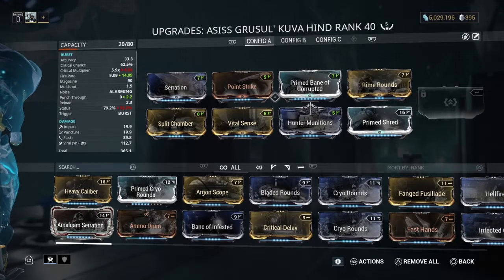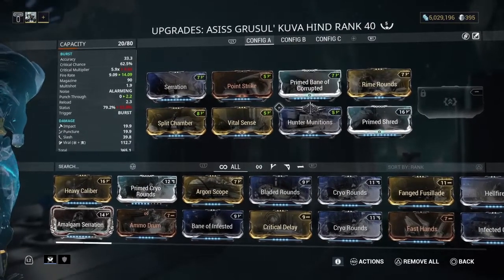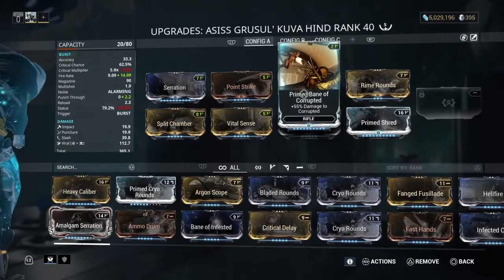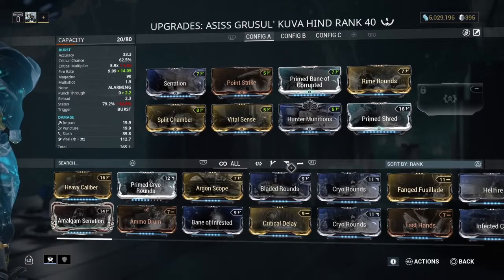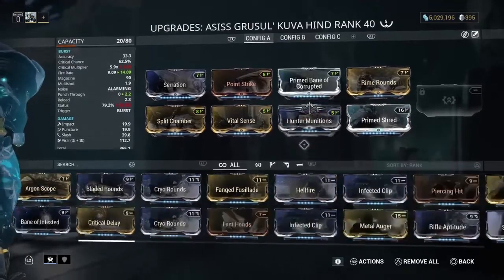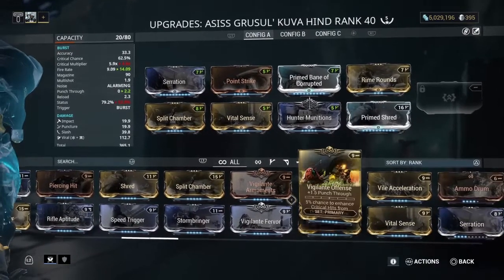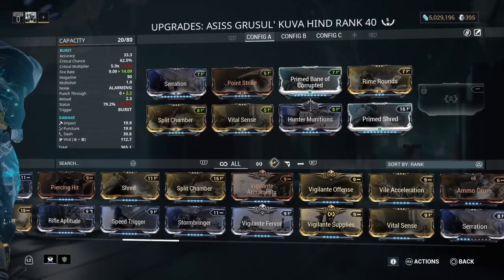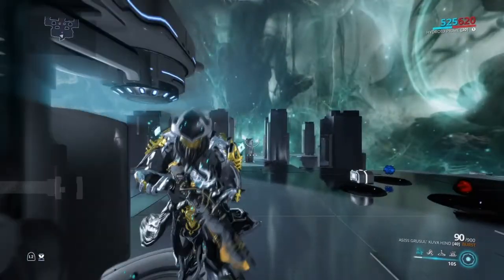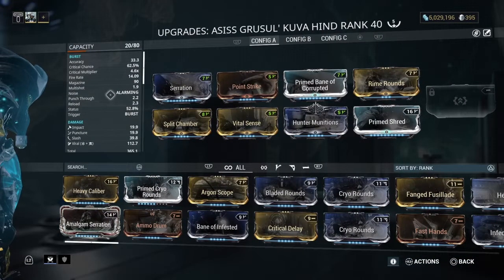You can use normal Shred if you don't have the Primed version — that's a login reward. Bane of Corrupted is a Varzia mod; the normal Bane mods are 30%, so that's where it gets a bit iffy. You can try it but if you don't have it, chuck on normal Shred for fire rate and then Vigilante Armaments in place of Bane of Corrupted. Otherwise this video is going to be eight years long — I still need to talk about the stats, and there are so many fire modes.